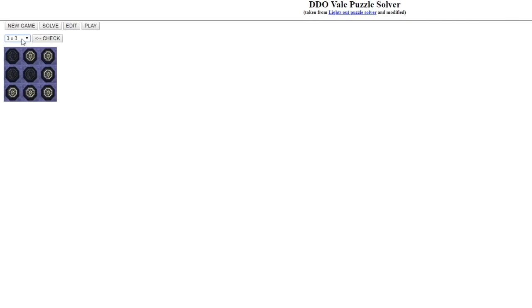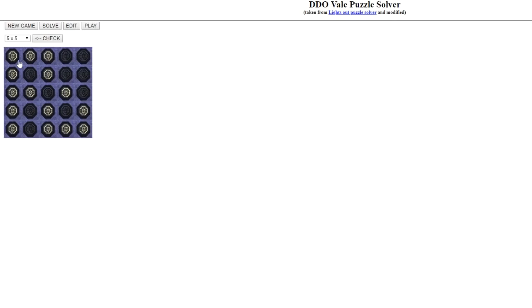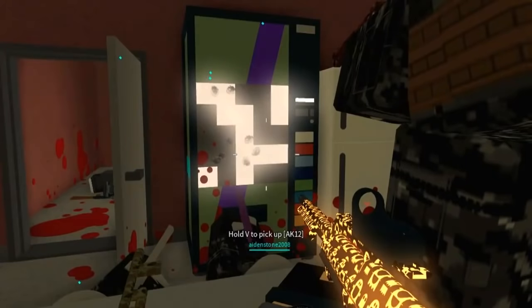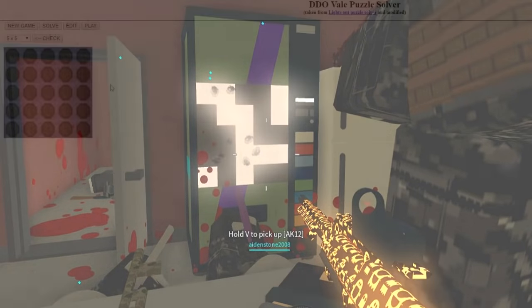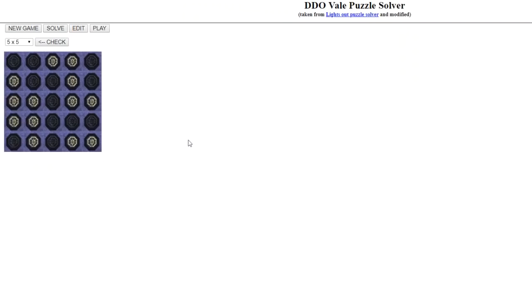The first thing you're going to want to do once you're on this website is select five by five, because that is the exact pattern on the vending machine, then click edit. I'm clicking on all the white things to clear it. We are matching the gray squares on the vending machine with the white squares on the DDO Puzzle Solver. Once the gray tiles on the vending machine match with the white tiles on the puzzle, hit solve — every single green square you see on the puzzle board, you will shoot on the vending machine.